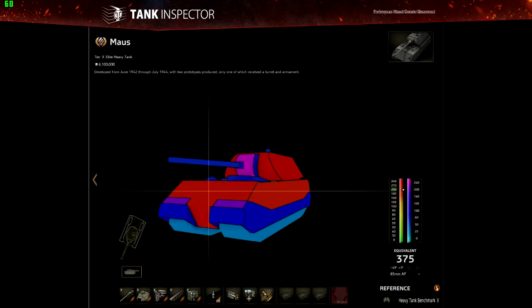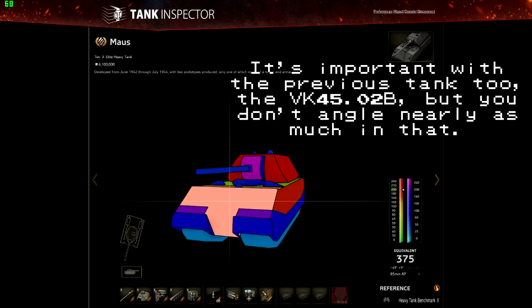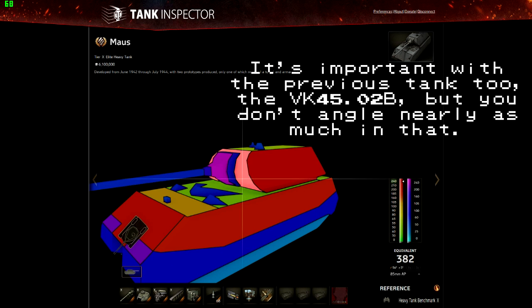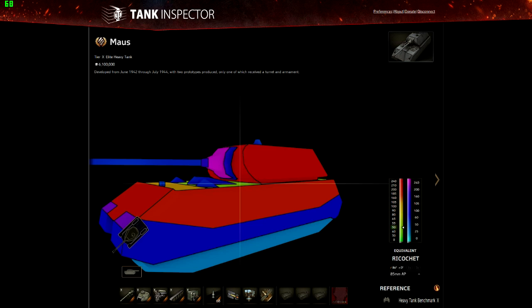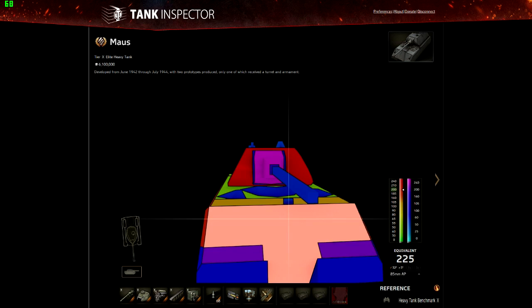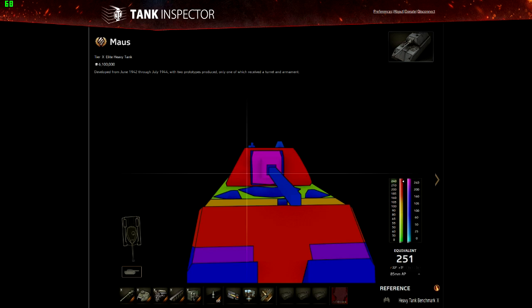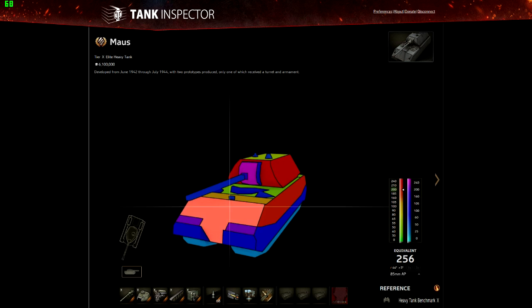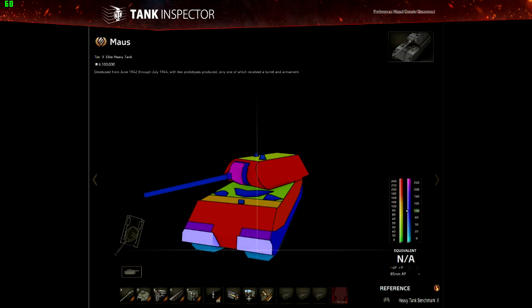An angled Maus is a really tough target, and if you haven't got the hang of angling your tank by the time you get to the Maus, you're going to need to be able to — it's essential. The turret has quite a nice curve, though that lower curve could in theory act as a shot trap, so you might have to be careful. There are also two weak spots on the turret cheeks, so angling the turret is actually as important as angling the hull — to deny enemies the chance to shoot those spots.